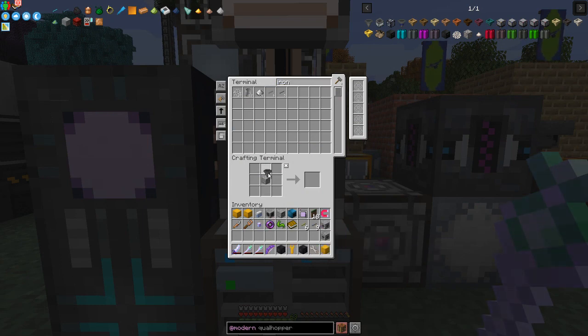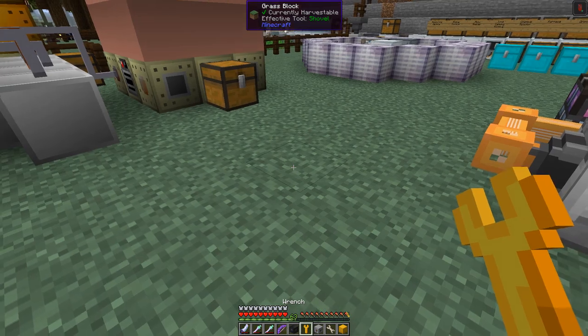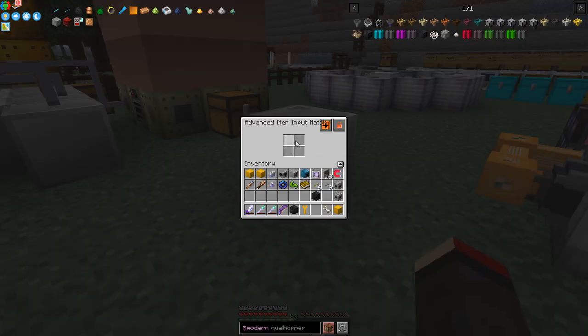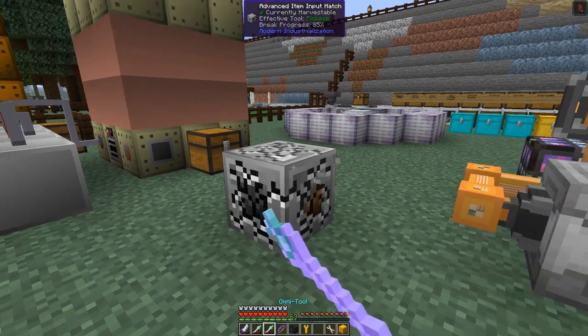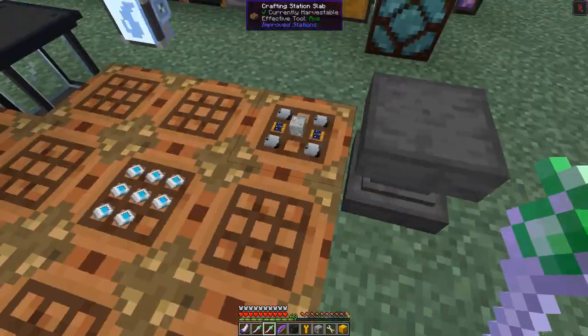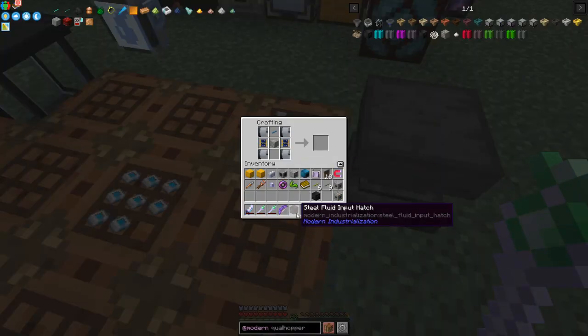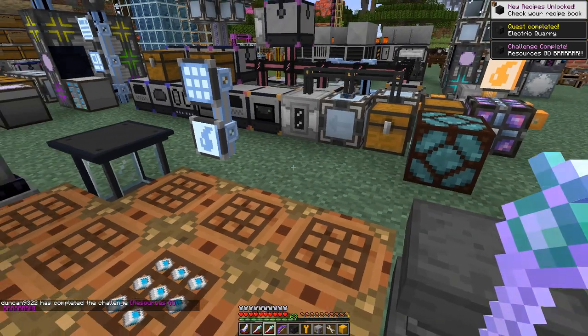I now have a hopper, so we shall make an advanced item input hatch. We'll put this down and have a look at what it can do compared to the standard one - as I expected, now we have four inputs, so that's probably going to be very handy. The last thing I had to craft was the electric quarry - we just needed to put the steam quarry in there and we get the electric quarry, so we have almost everything we need.